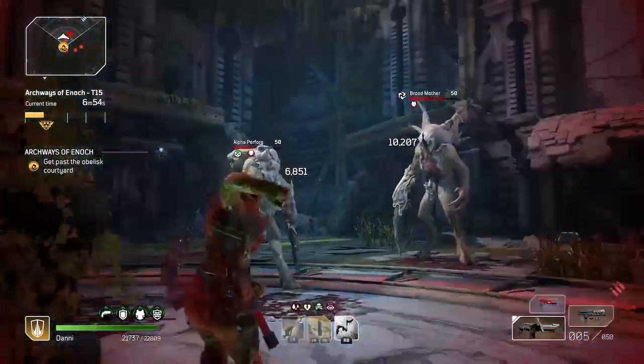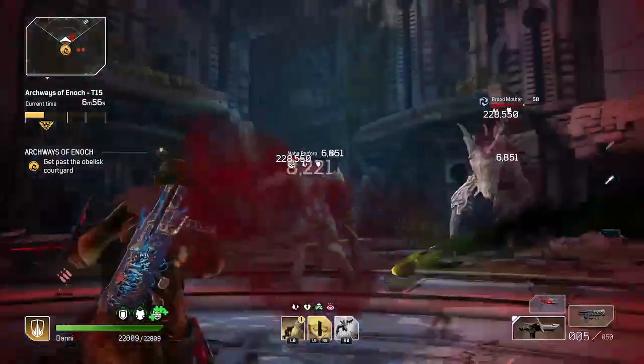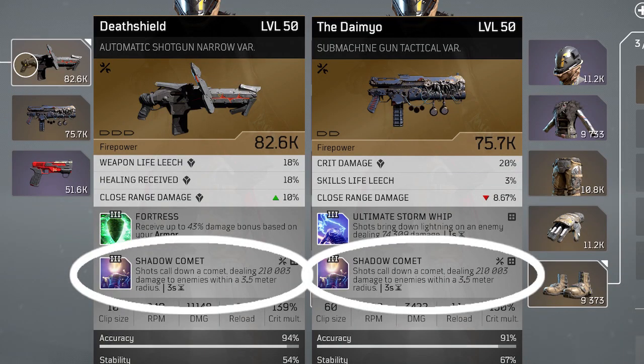So this one trick can basically double your damage output. In this clip I have Shadow Comet, a tier 3 mod, on both my guns and I can basically land two in a row instead of having to wait for the cooldown.